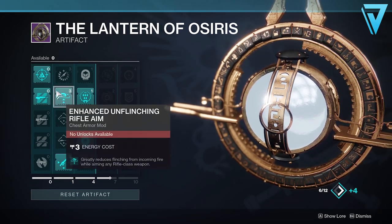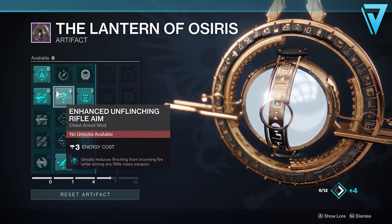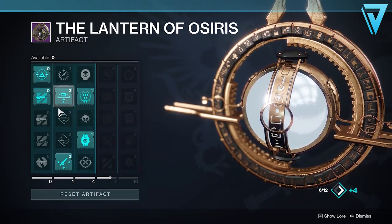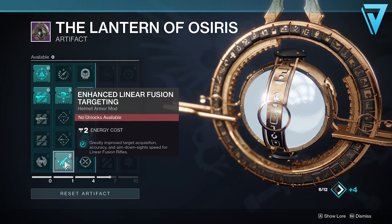The artifact has Enhanced Unflinching Rifle Aim, which greatly reduces flinching from incoming fire while aiming with any rifle class weapon. We also have Enhanced Linear Fusion Rifle Aiming, which greatly improves target acquisition, accuracy, and aiming down sight speed for linear fusion rifles. This is going to be super effective and help increase the size of that hitbox when you're going for those final blows.